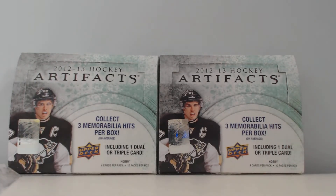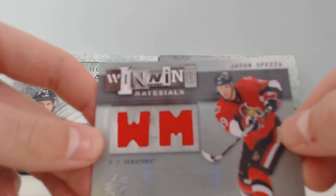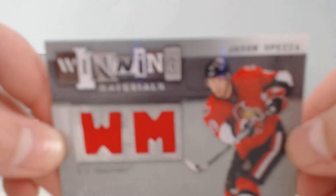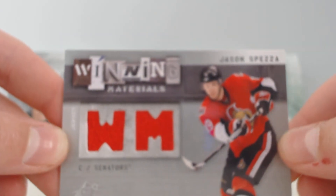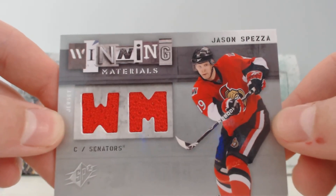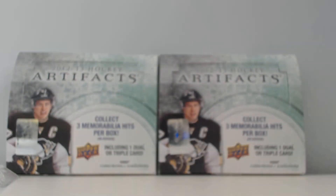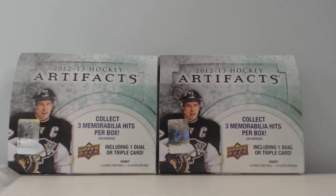And for the main part of the trade, it's for my Spezza PC — Winning Materials from 09-10 SPX of Jason Spezza. There we go. Winning Materials of Jason Spezza — a nice cool dual jersey there. Great addition to my Spezza PC. Thank you for the trade, GTA Hockey Cards.